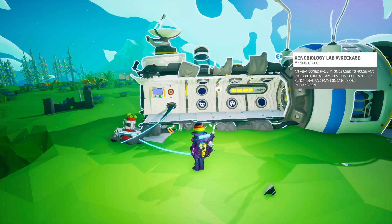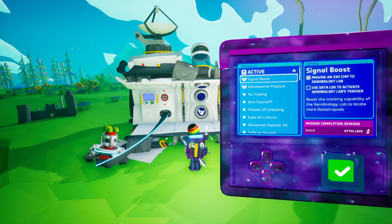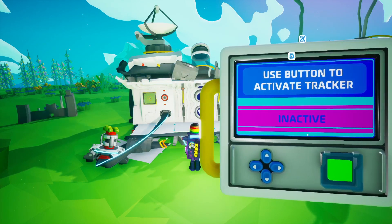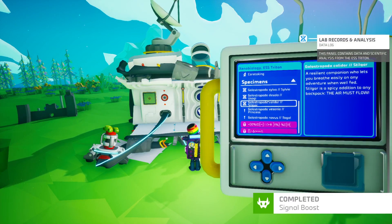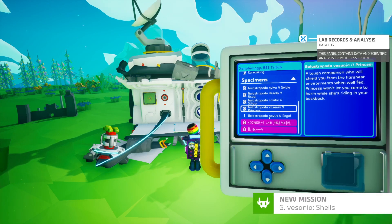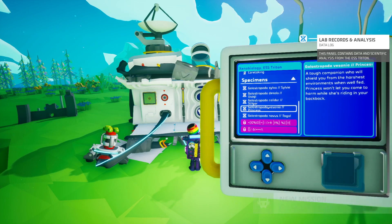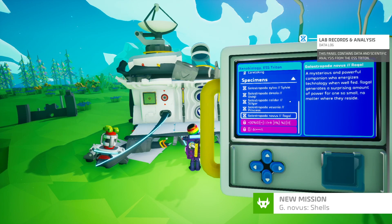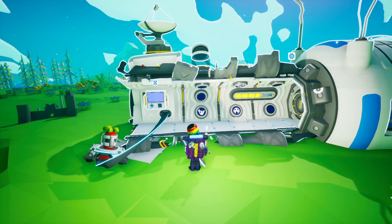We put an exo chip in and it enjoyed that. Signal boost: use the datalog to activate Xenobiology's tracker. I'm already forgetting how to do all this. So we've got these two new ones — Phasania and also from Novus, which is fairly predictable.